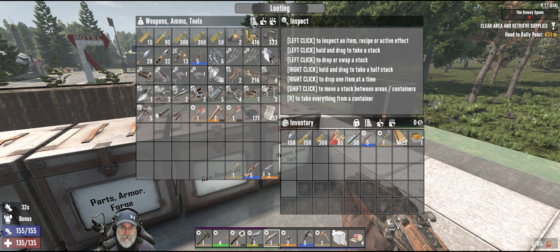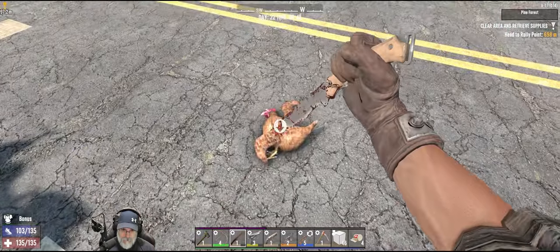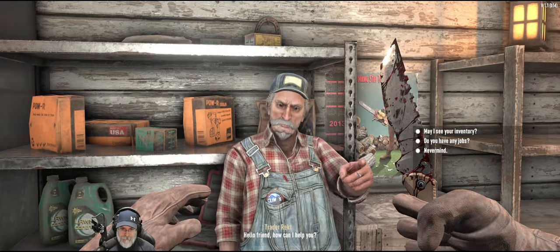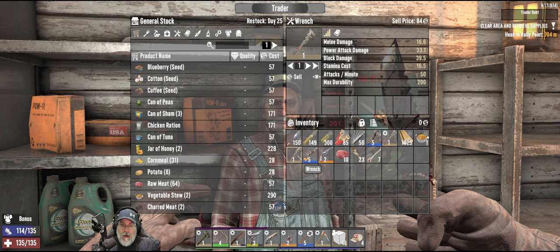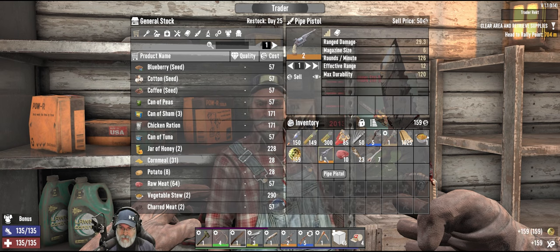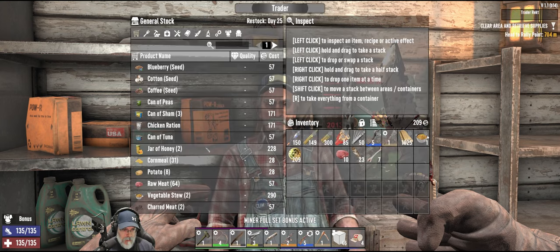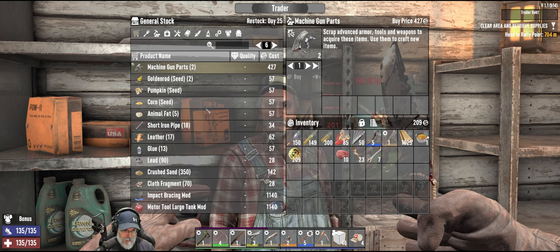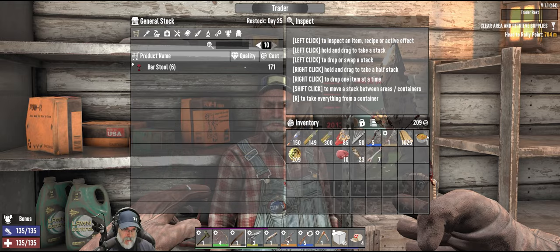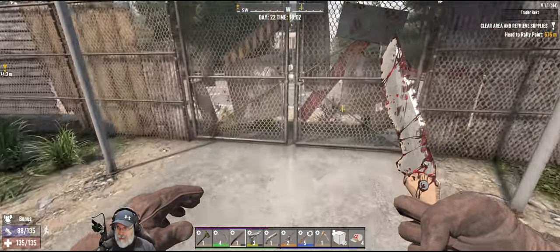We pretty much just use the paper for shotgun shells so let's keep that in the weapons chest. While we're waiting for the shotgun shells, let's grab these three items I have to sell to the trader. Hey old codger — we no longer use wrenches to make workstations, so let's just sell that for some coin. He restocks on day 25, so let's take a quick look at what he has. That's all we're going to do with the trader until we do a turn-in.